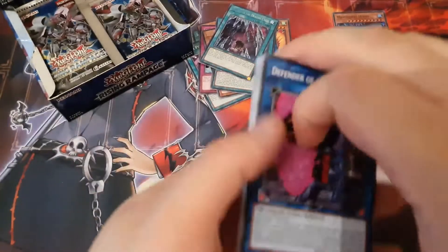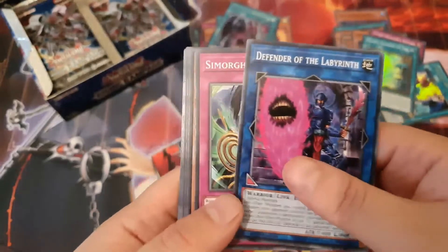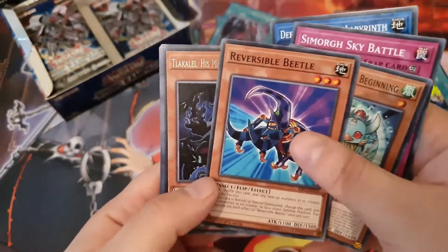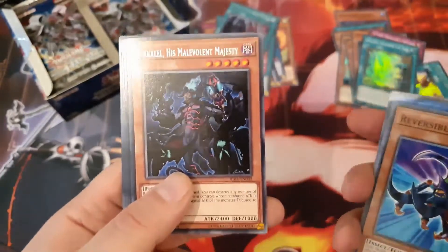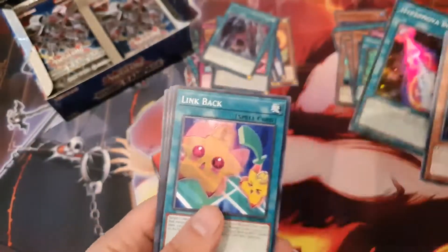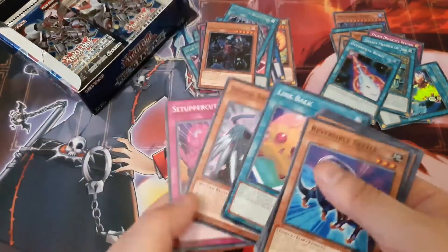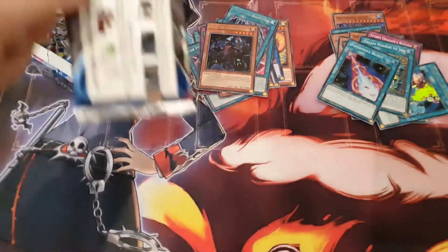Dream Mirror of Joy — I believe that's the TCG exclusive archetype for the set: Dream Mirror. I haven't seen them do much yet, no deck profiles. Defender of the Labyrinth — that's a nice new link monster. Some more Reversible, Malevit Majesty — I can't even read that — and Hypernovaburst again.